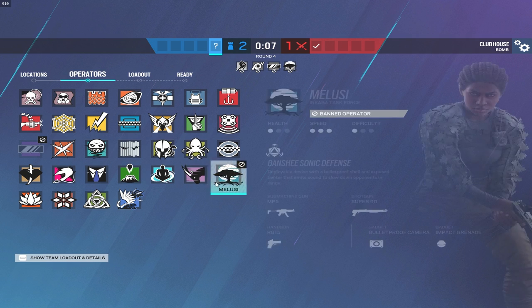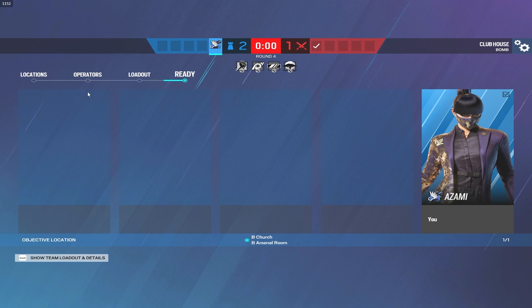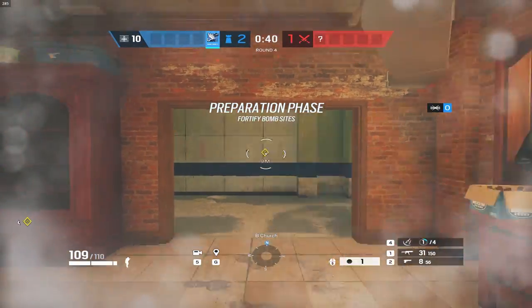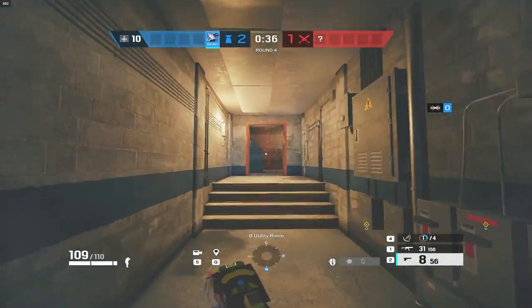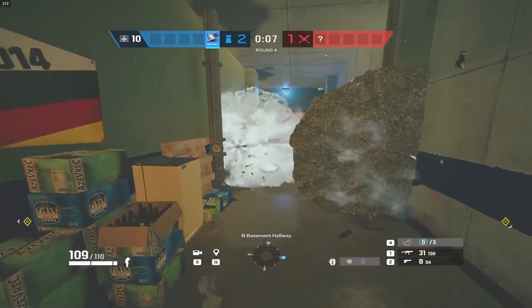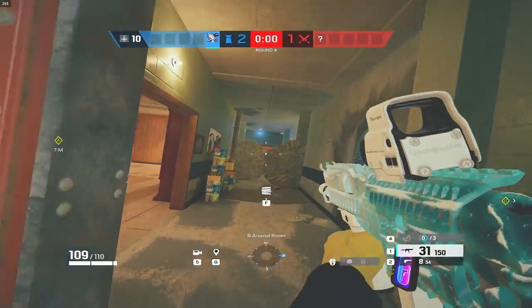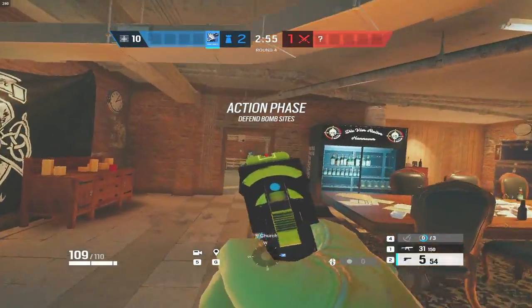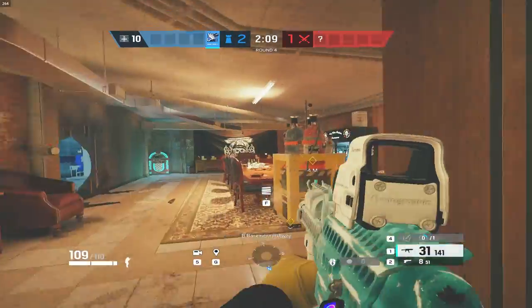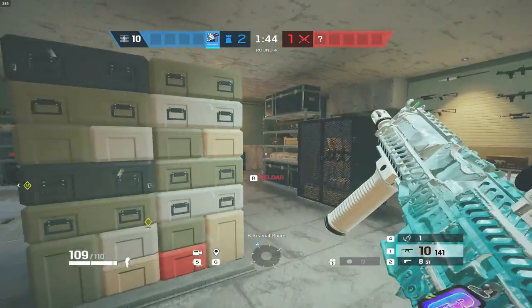2-1 split — I'm on defense now. Let's go Jager and church/arsenal. First things first, I'm going to immediately make a rotate here, then barricade up this door so I hear him coming. I'll offset the Banshees at different distances — if you look from far they kind of look like they're in the same place but you can walk through them. Barricade this so I can't get wall banged.